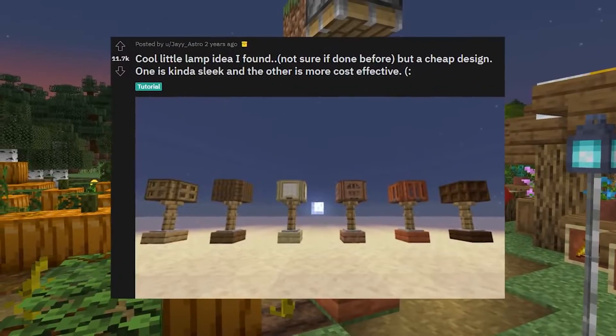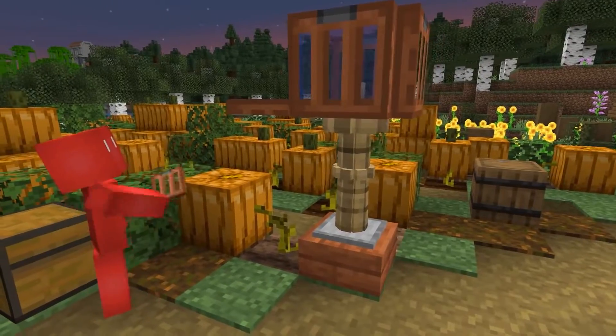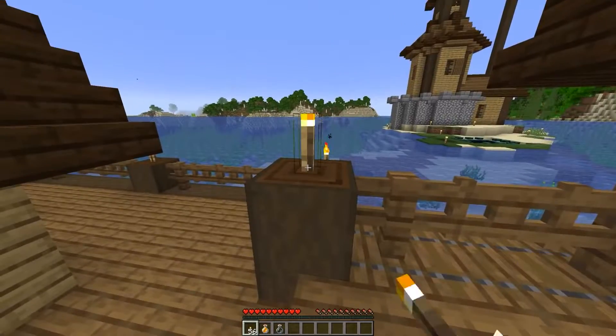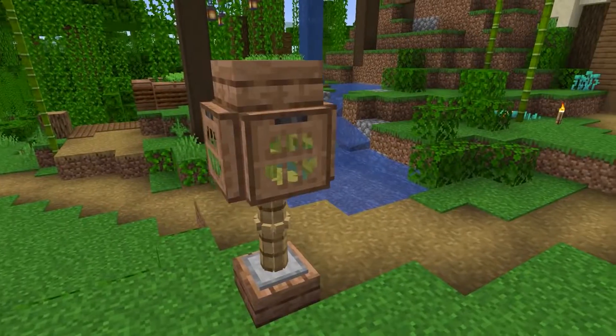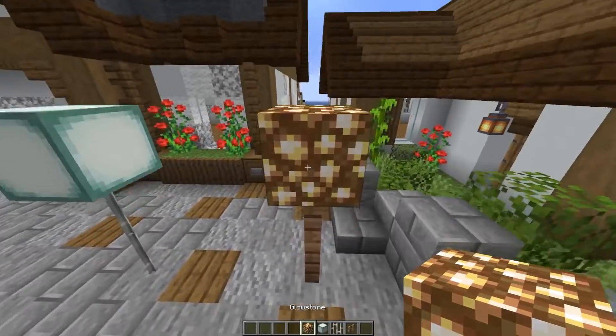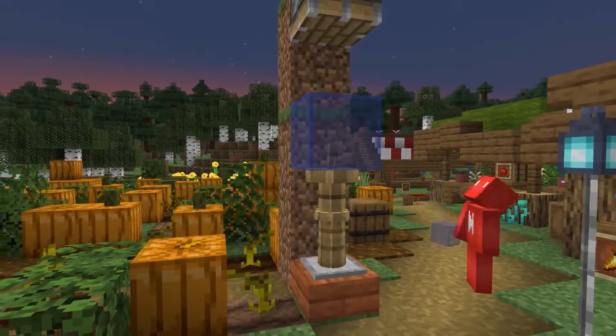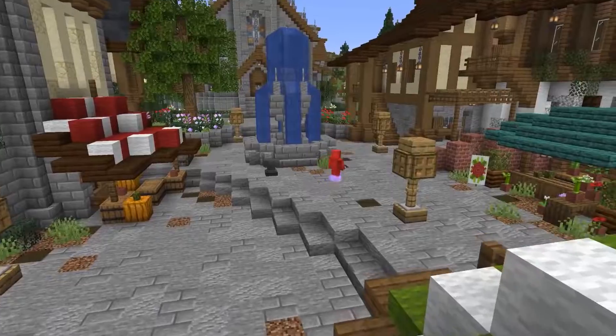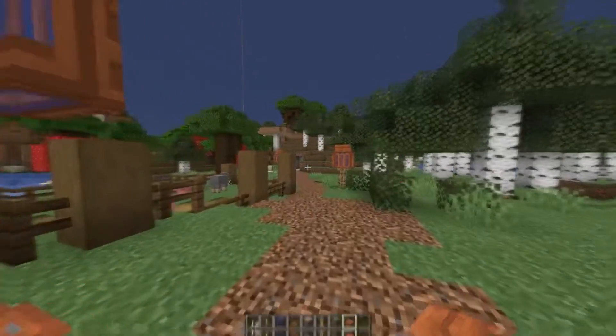This user used an armor stand as a lamp, which sounds ridiculous, but consider the benefits. Obviously we need to light up our base, but standard torches are just so boring. So we'll create a much more stylish way to light up our home. Instead of using expensive blocks like glowstone or sea lanterns, we can do this all with a piston and some slabs. That seems a much more economic solution — and as great as those lamps look, this is a welcome replacement.